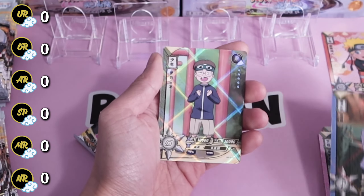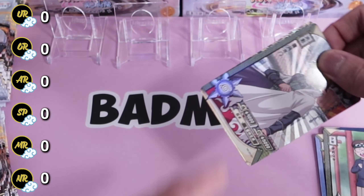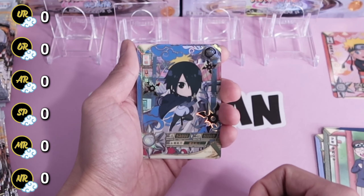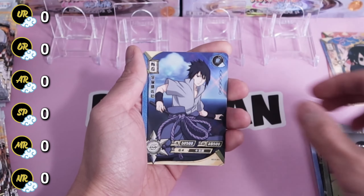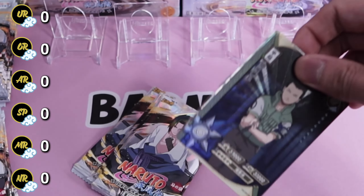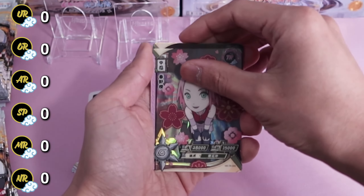If you're not familiar with the rarities, check out this video here, but also check out the guide in the description. You can also pull a TGR rare, which is better than the regular TR, and SSR. For the hit, typically UR and up are considered hits, but I like to collect SSRs.